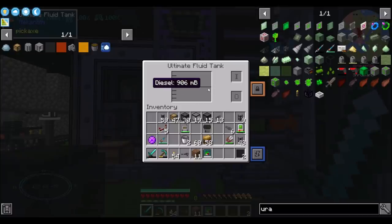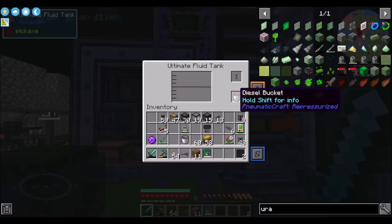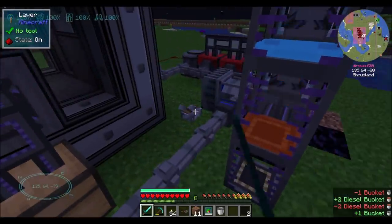Anyway, I'm going to call that a good wrapping up point for the episode. We got some fluid handling today. Next episode we'll come back and play a little bit more with Pneumaticraft — probably taking a look at drones, or at least getting that assembly line processing setup going, and then we can play with drones. For now, Direwolf20 signing off. Hope you guys enjoyed the episode — we will come back next time to play more with that stuff. Take it easy.